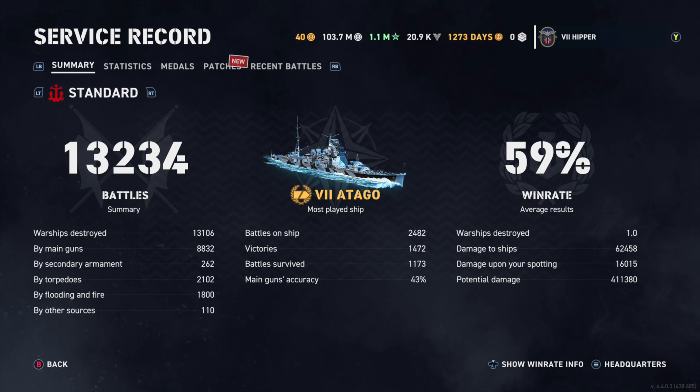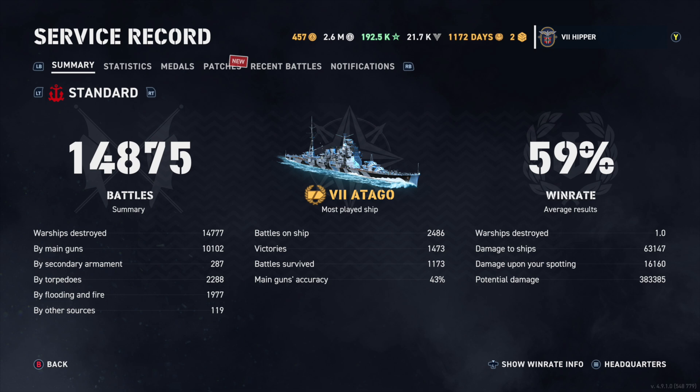Myself and another player called Natural Pulpy looked into this and discussed it a lot. We had a lot of ideas — maybe it had something to do with the ships we played, or whatever it could be. But it wasn't really until you could download the stats that you could actually figure out what was really the problem. Looking at my latest stats, it's 383,000 potential damage — almost half of what I started out with. Natural Pulpy and I figured out exactly what's wrong, or at least we know what the reason is, even if we can't tell exactly what's going on.